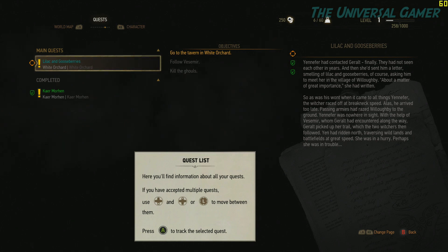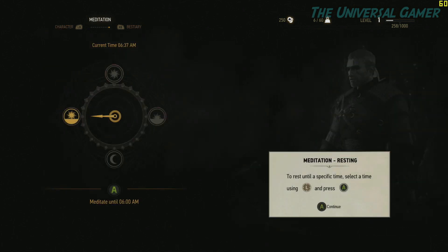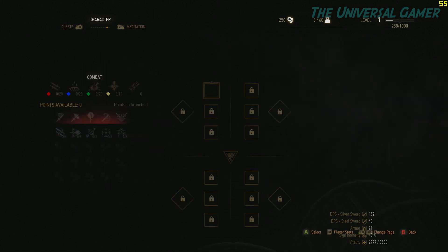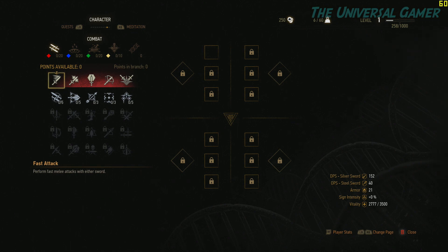Here's my current quest. Okay, this is meditation right here — I'm gonna go back. To rest at a specific time, use the left trigger. I want to rest at all. These are my specials — I guess these are kind of like perks, if you want to call it that.